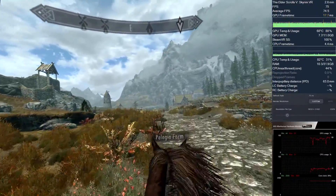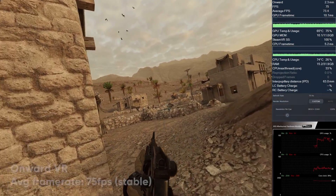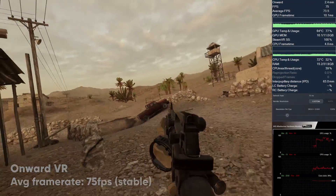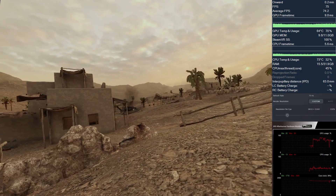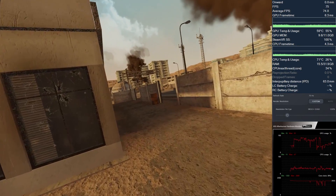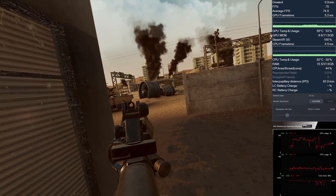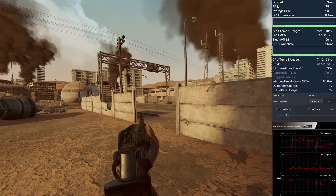Let's jump into the next one: Onward. Onward runs pretty smooth with basically maxed out details in-game and low anti-aliasing. Anti-aliasing is barely needed anymore when running the game in 4K per eye resolution of the 8KX. Of course, different maps can give you different results, and in heavy online matches you might need to lower some settings to get a full frame rate, but overall Onward is a perfectly smooth experience on the 8KX every time.